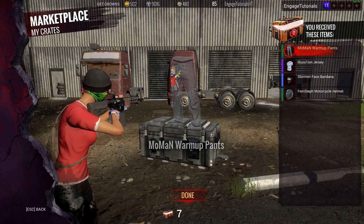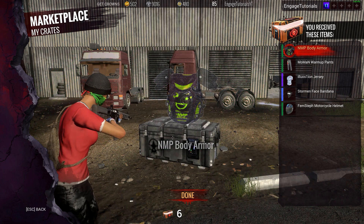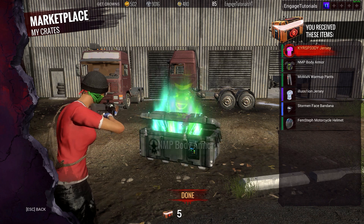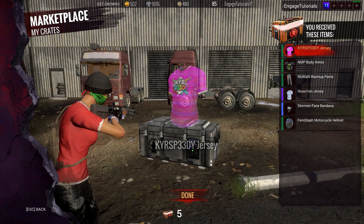Mo Man Warm Up Pants. Alright, not bad. NMP Body Armor — I probably won't use that one much, I'm going to use the Adrian Body Armor. I'm getting like so many. Ooh, KYR Speedy Jersey — that's nice and colorful.